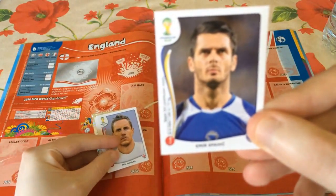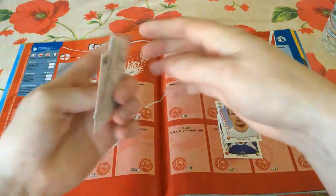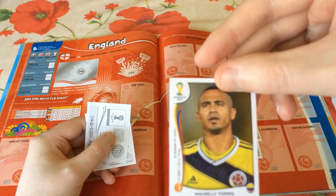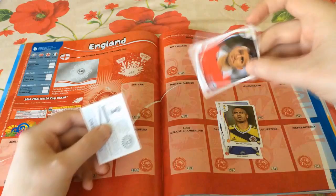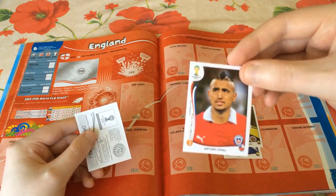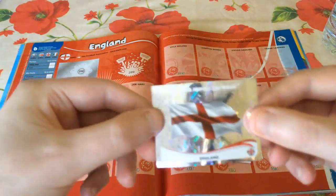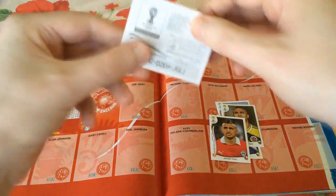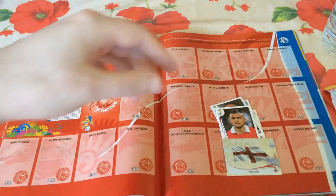So the first card — they're quite small actually — is Emir Spahić from Bosnia. Next up, holding it backwards for the surprise: we have Macnelly Torres from Colombia. Looks like you only get five players or cards per pack. We've also got Arturo Vidal of Chile. And our first shiny badge is in fact the England flag — number 298, which corresponds with the number in the sticker book. So that's a great start — a couple of England players and the England badge.